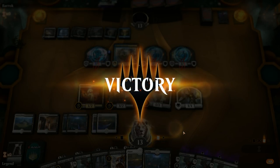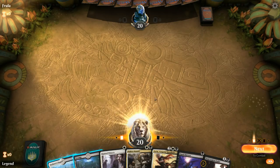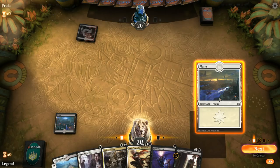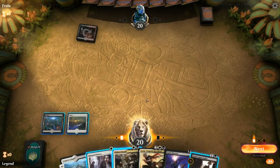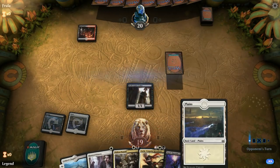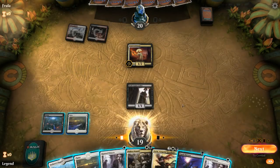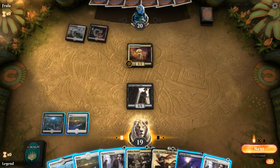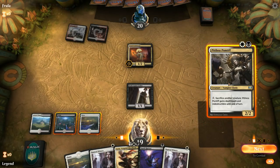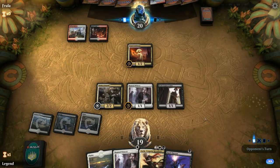Game three — we're on the play with a reasonable hand, though sadly we can't play Witness on turn one. We consider playing Pontiff but without anything to sacrifice in response to protect it from removal, I think we lead with the Zealot. Next turn we have options — we can play Pontiff keeping up one mana, or play both creatures. Opponent has a Cruel Celebrant and is on the Mardu build, so we'll see how the mirror plays out.